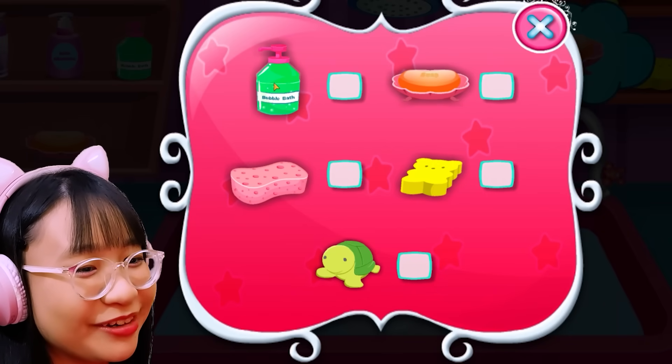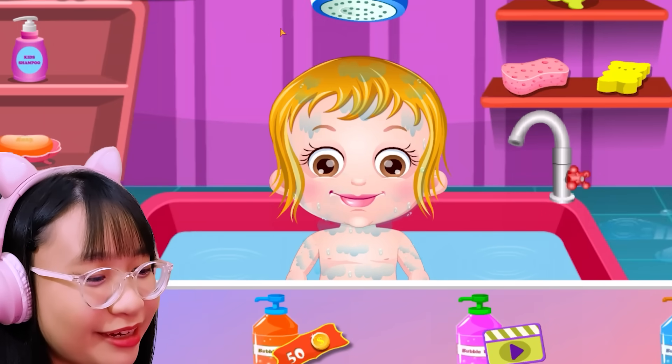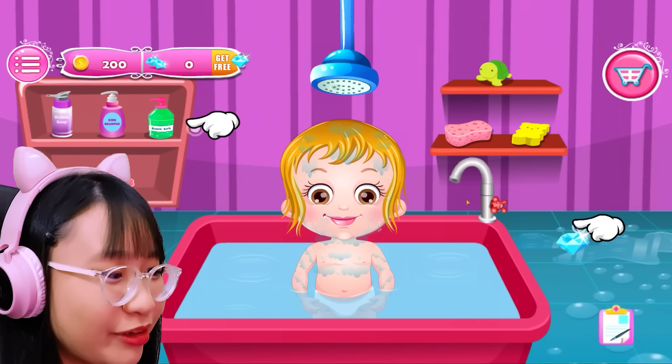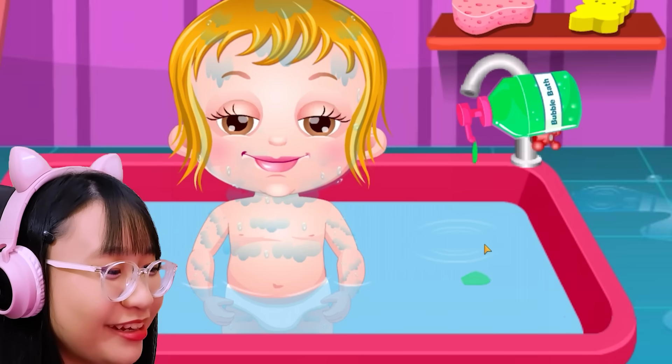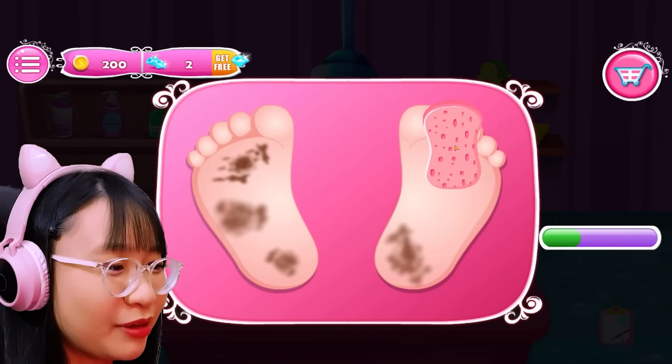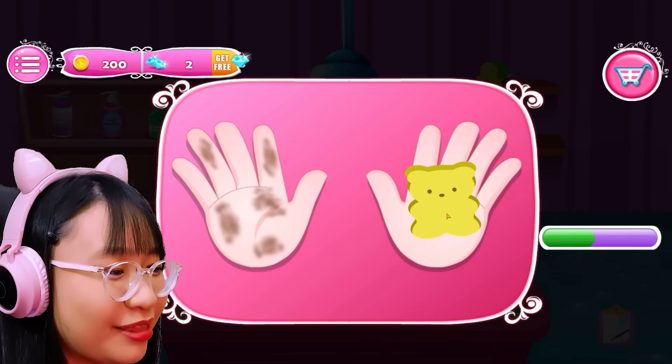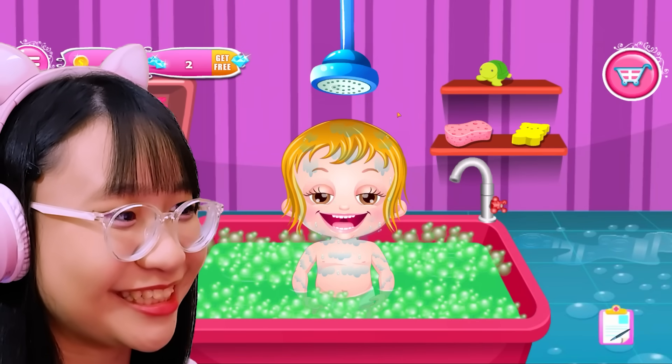It's green. Why is it green? Let's put acid on you. Oh, we can buy others? I'm gonna use the green one. Let's put acid. You want the sponge... Ew. Disgusting feet. Ew. Okay, let's clean your hands because they're disgusting.